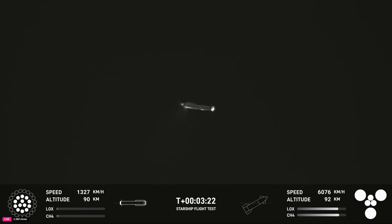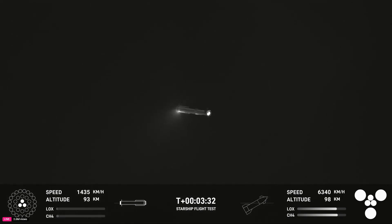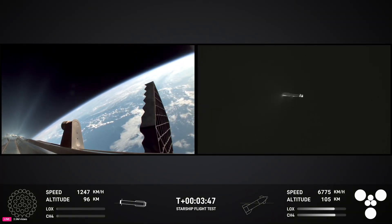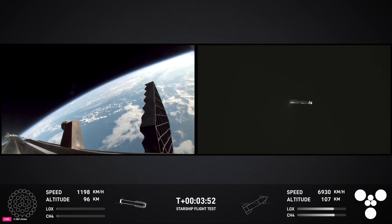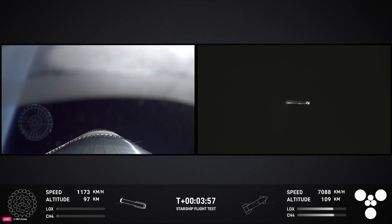Follow along with the telemetry on the bottom of your screen. Super Heavy is currently in its boost back burn. This boost back burn lasts just a little bit over a minute, so we've got approximately 30 seconds left. We've had shutdown of that boost back burn. Up next will be hot stage jettison. The view from the booster on the left-hand side of your screen and the tracking cam on the right-hand side.